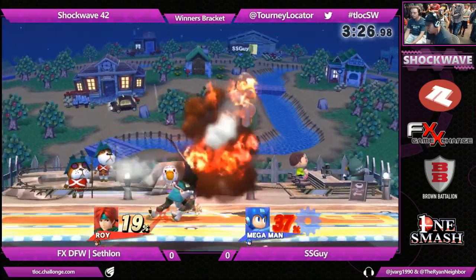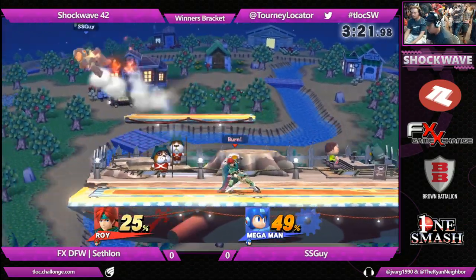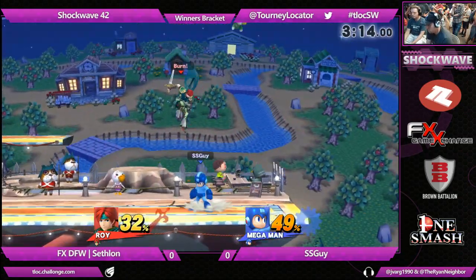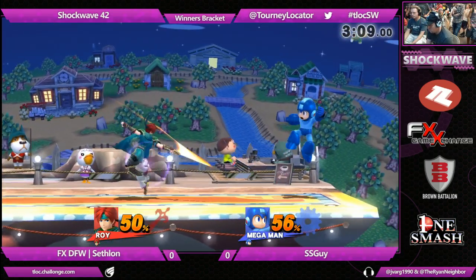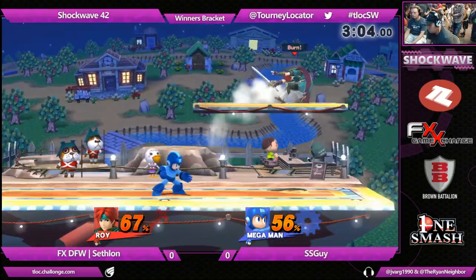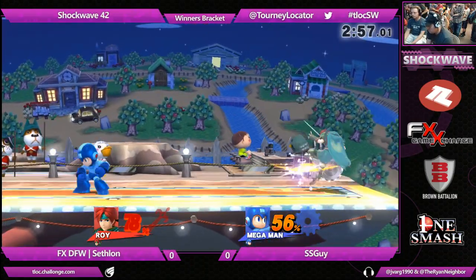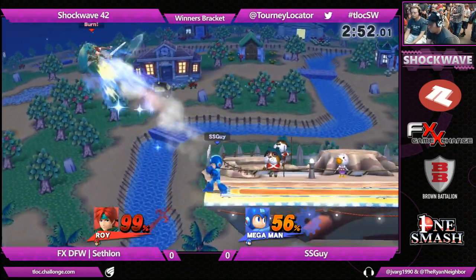If you're ever a person who struggles against projectile characters, step up your perfect shield game. Because what they're doing when they throw out the projectiles is they're waiting for you to use your jump. Then you're in the air, and they'll throw out more projectiles — you'll double jump, and once that's gone, they will have their way with you. Especially whenever you're in the air, you have a lot less options overall than whenever you're on the ground. So it's really important to just make sure that you're not conditioned by your opponent's projectiles. If you're able to do the running perfect shields and get up close, sometimes throwing out the projectile isn't even safe for them because you can perfect shield it and get in close to punish.